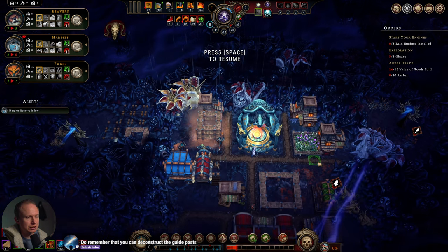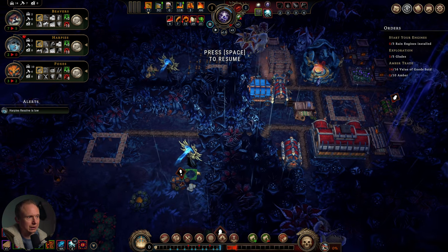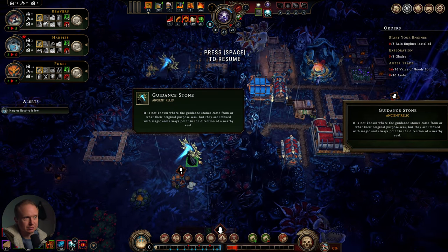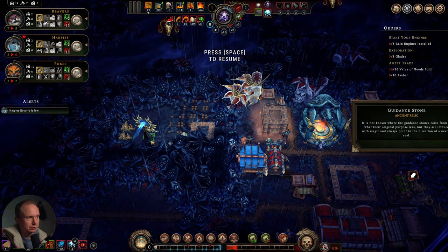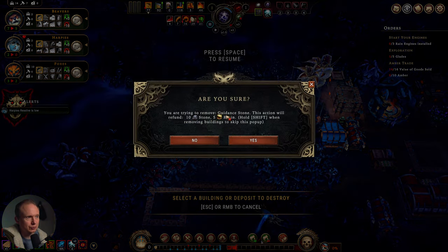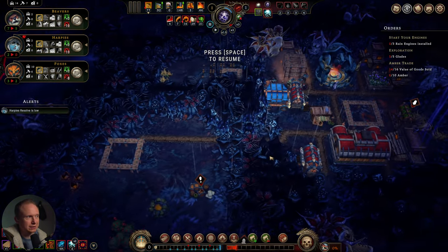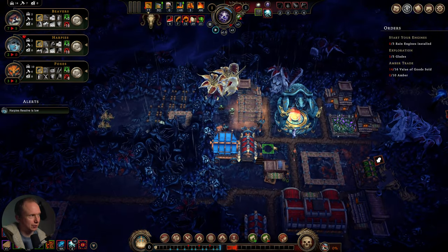Do you remember that you can deconstruct the guide posts — the guidance stones. What do we get for materials if we do that? Stone and resin. Good call. That's a bit of a hidden something or other. Come on harpies, come on harpy housing, get done already.